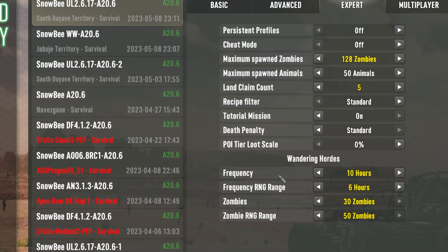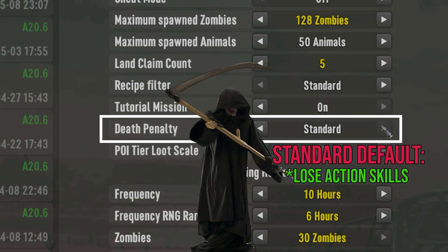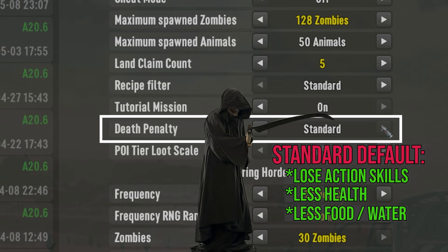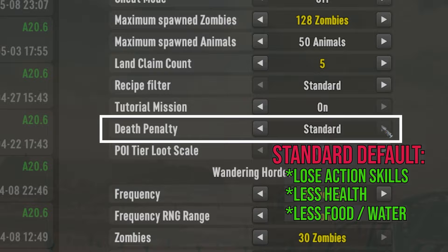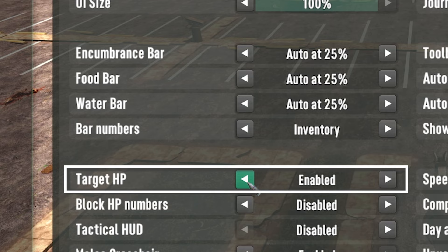Two settings I should bring to your attention. First, the death setting. When you die, besides losing experience, it will also drop you down a level of random action skills, with less food and water and less health. So you can lose a day or more of progress depending on which skills are lost. This setting really brings it home to avoid dying, but you can change it if you really want to. Second, some players don't like health bars appearing on zombies, so you can adjust that too — just disable them if you don't want to see them.